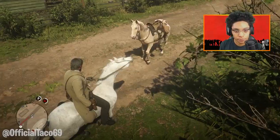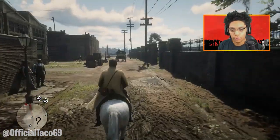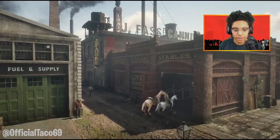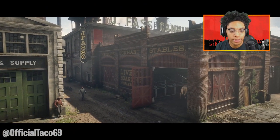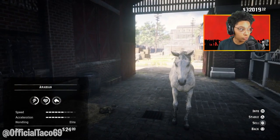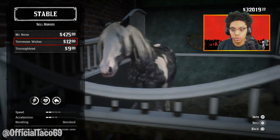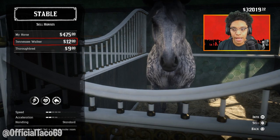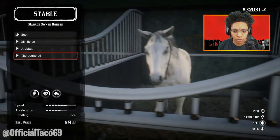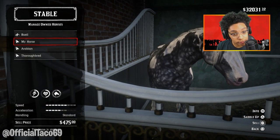Look at that golden horse man. Anyway, let's go get a saddle on this thing. We are here at the stable boys. Let's bring this thing in. It sells at $24 which I'm not gonna do - I'm gonna store it, stable it. Actually I've got a lot of horses. I'm gonna get rid of this other horse - I don't need it. Let's sell that horse. This horse might be faster actually. It's $475. It might actually be faster - probably one of the fastest horses in the game.